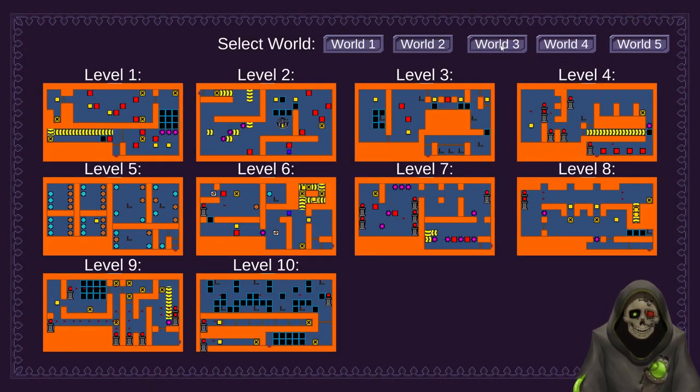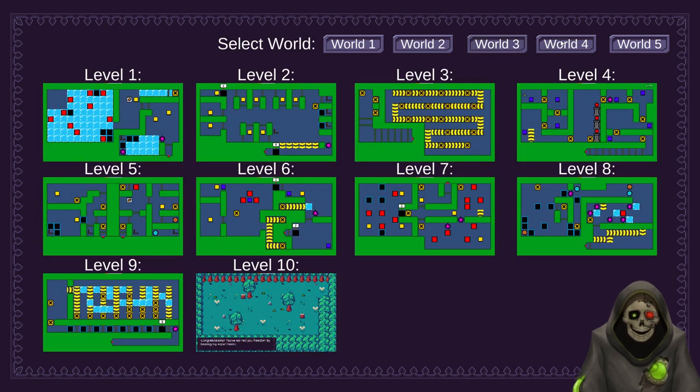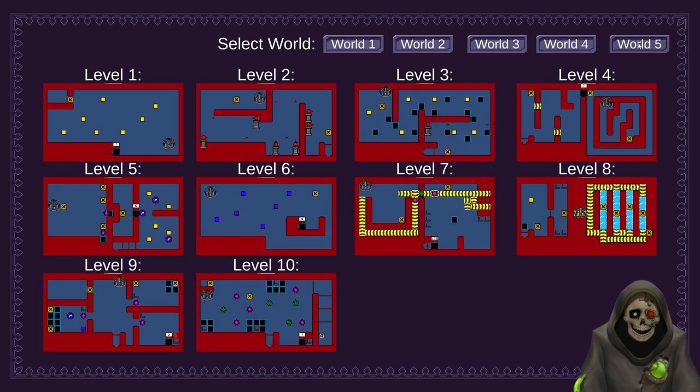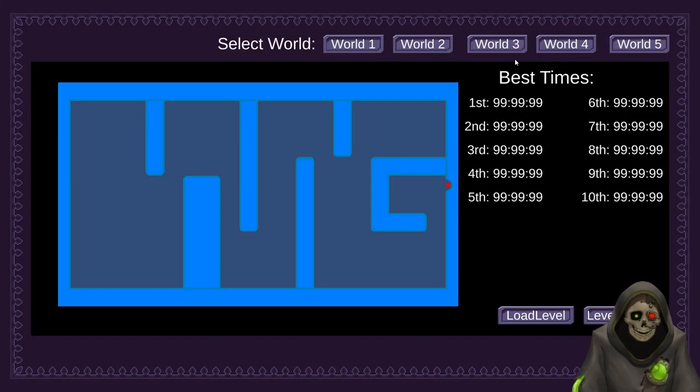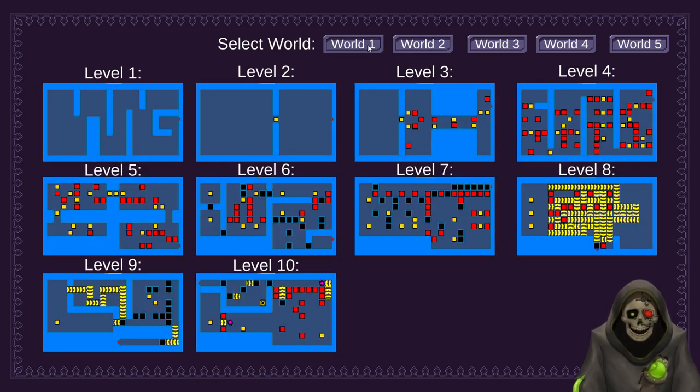We have all of our lovely levels here created — all 50 worlds that we had originally planned to make are completed. Of course when you get the game you won't have the continue and level select button; you'll just have the new game button which puts you in the world, and then as you progress and unlock more, you will unlock levels where you can choose to go into them.